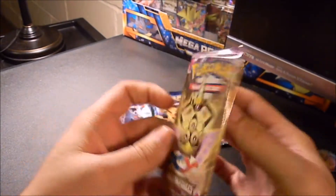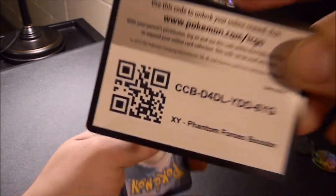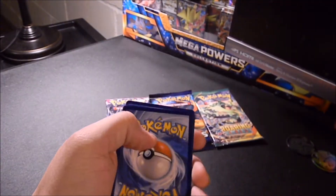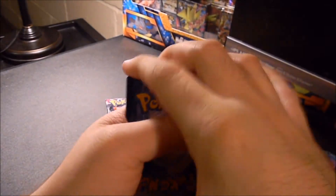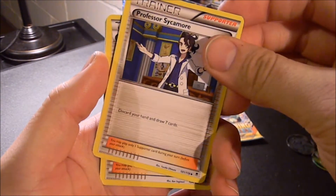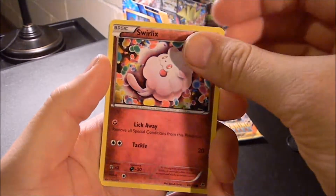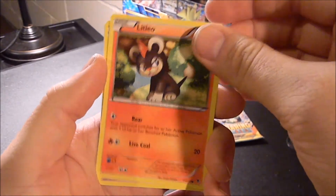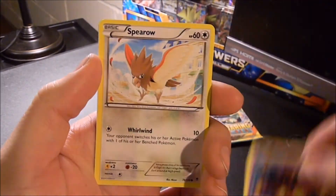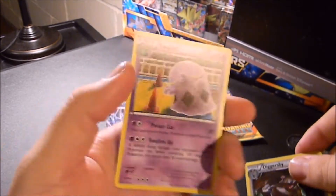Let's go ahead and open up Phantom Forces, going left to right. Code card. Swadloon, Professor Sycamore, Shauna, Zubat, Swirlix, Litleo, Pumpkaboo, Spearow. Reverse Holo Diggersby and regular Swellow.